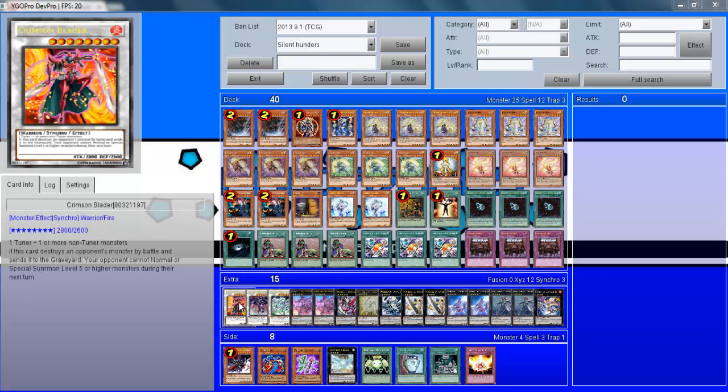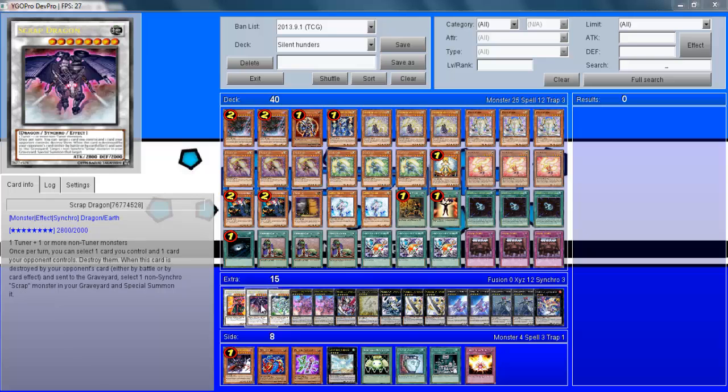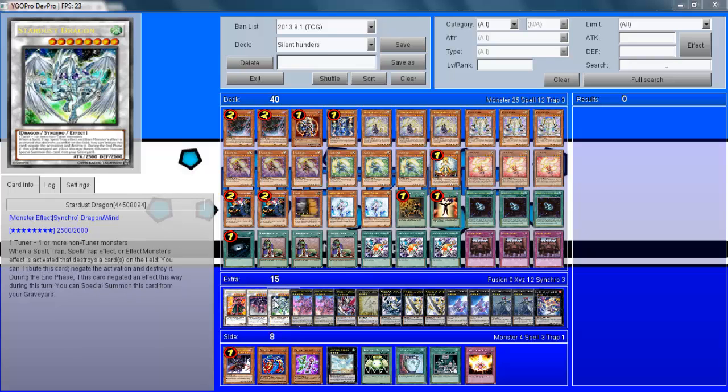For synchro monsters: Crimson Blader, Scrap Dragon, and Stardust Dragon — pretty self-explanatory plays, nothing out of the ordinary, pretty standard.